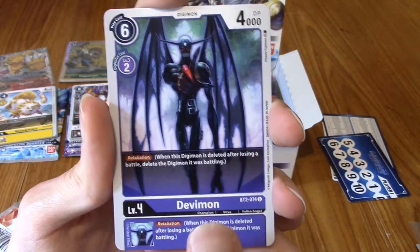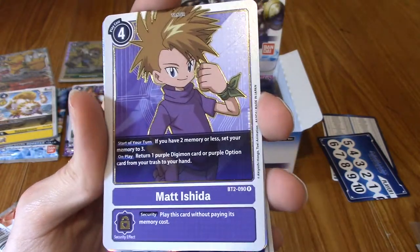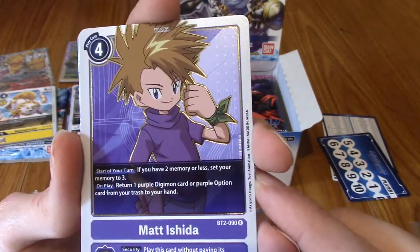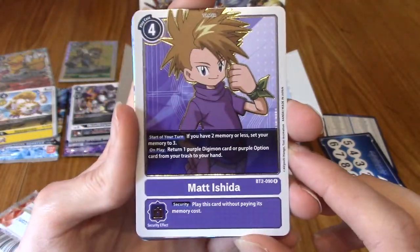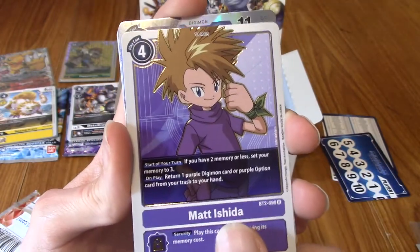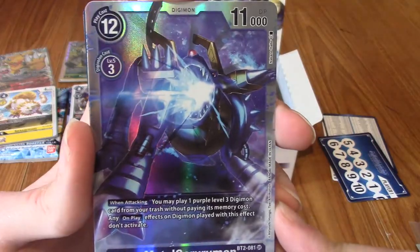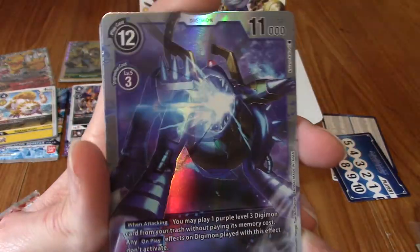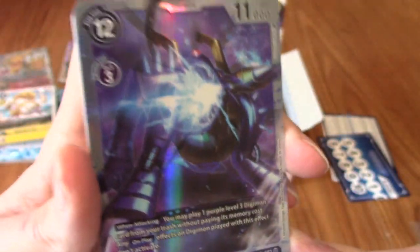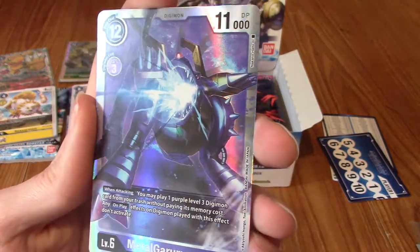Grundramon — can't say this rings a bell. Devimon — yeah boy! He is an uncommon, I do believe. Very nice. Look at that art. Honestly the artwork on these has been consistently good. The rare keeps sticking together — we have Matt Ishida. That's another DigiDestined. So we've pulled Sora and Matt — I'm guessing all of the DigiDestined are rares.